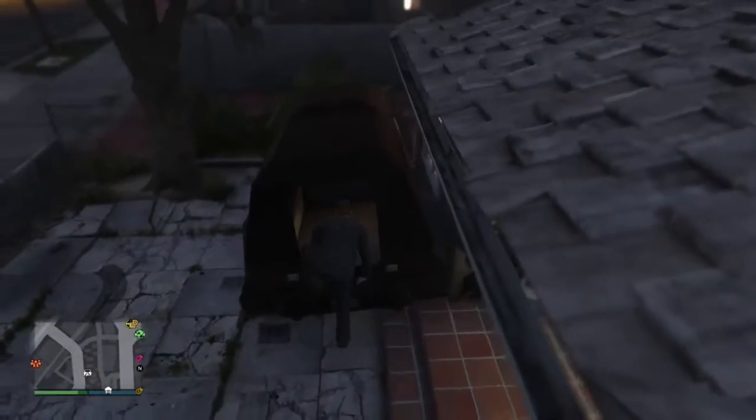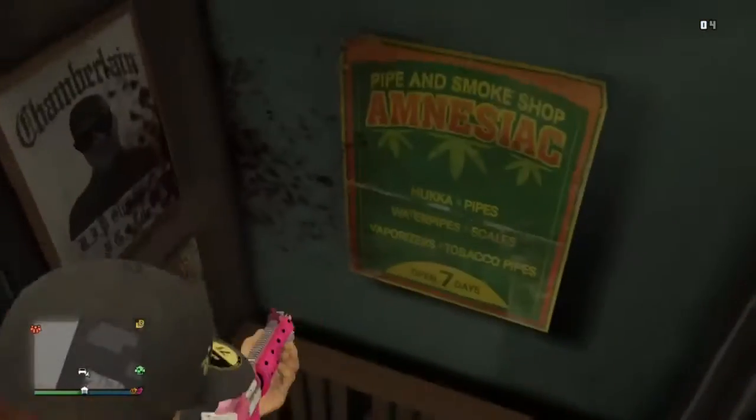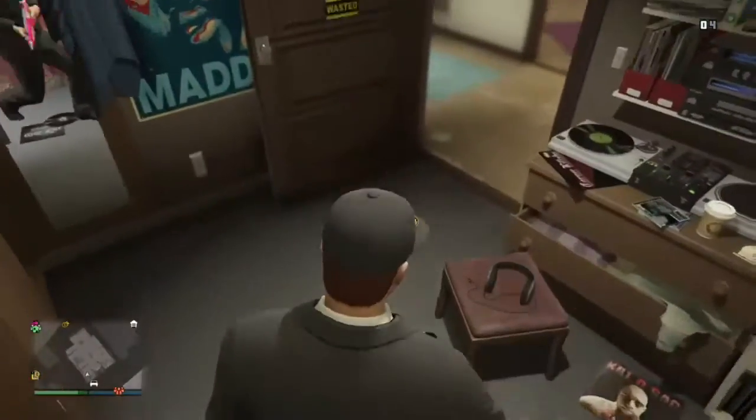This is the attempt where I get it. I just climb up through the door, climb up, pull out a gun, look straight down, and walk towards the wall — and you will breach in, hopefully.